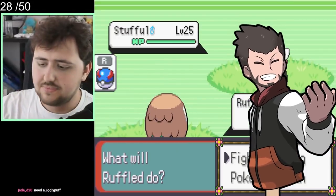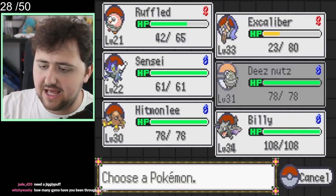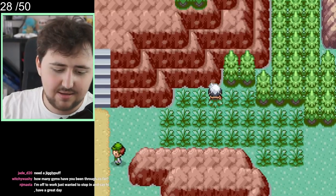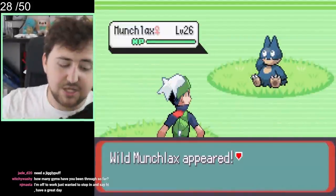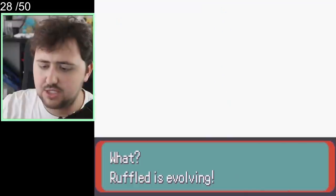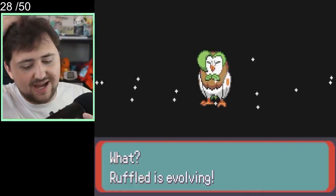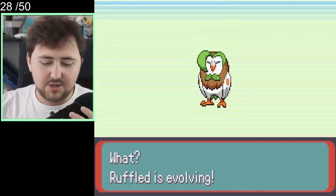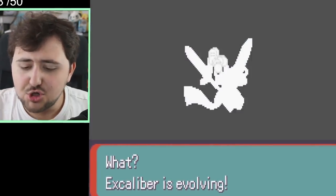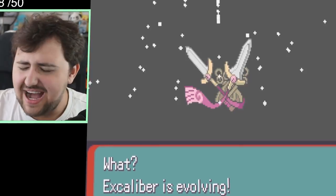Before we take on Flannery, we make sure to do a little bit of leveling on Ruffled and Sensei, because these guys are very under-leveled compared to the rest of the team. We do a bit of leveling, and Rowlet actually evolves into a Dartrix. A little bit more grinding later and Excalibur evolves into a Doublade, which is really handy and makes it slightly stronger.